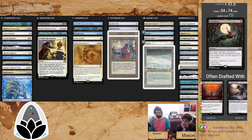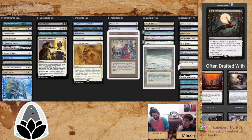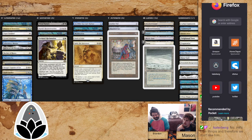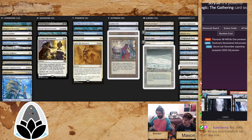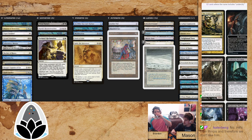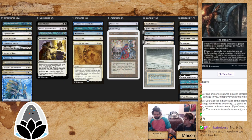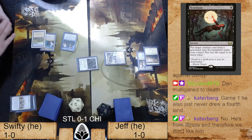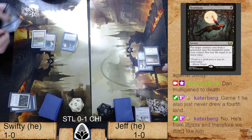Jeff dumped all of the adventure value creature package to his sideboard — his main deck looks like a pure combo deck with a lot of creatures. What does the Initiative do? The Initiative puts you into the Undercity, a custom dungeon you can only reach by taking the Initiative. You explore down and it basically kills your opponent. You get a monarch-like token that says every turn go further into the dungeon, and the dungeon eventually kills your opponent.